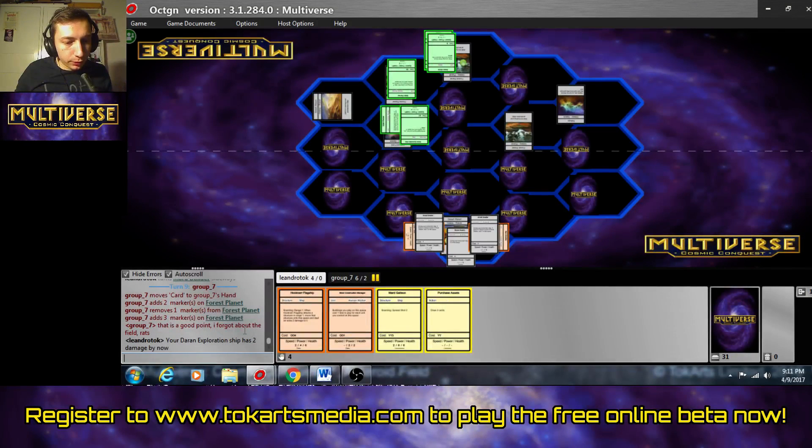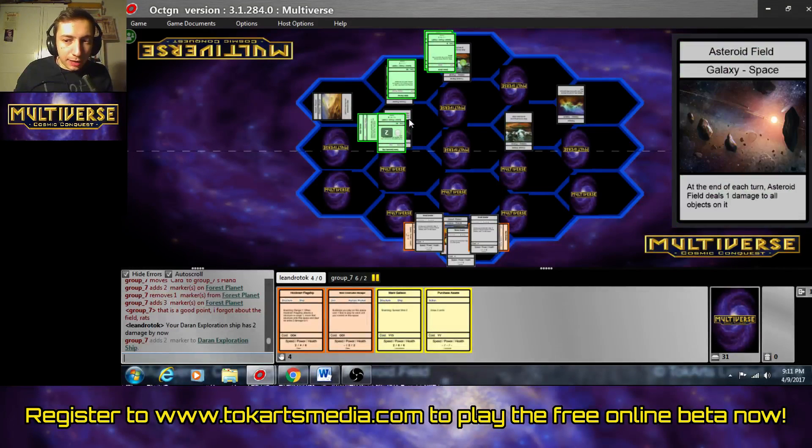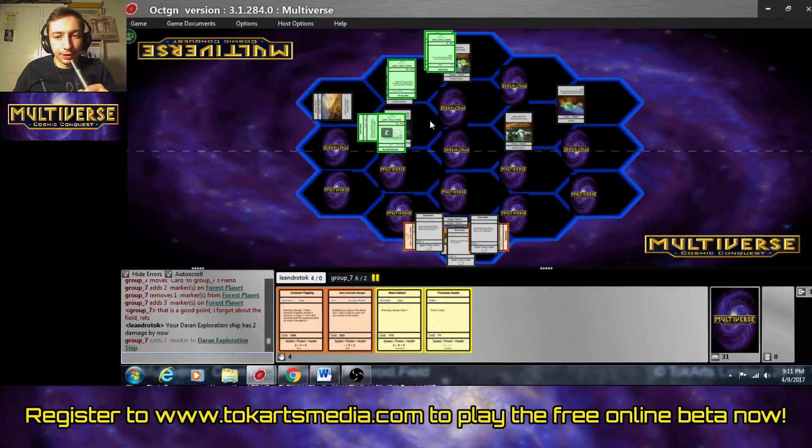Some players forget that the asteroid field deals damage at the end of each turn — not only at the end of your turn but your opponents' as well. And if you're playing with 5 players, this asteroid field gets really powerful. Unless, of course, you have a ship with shields, then it doesn't do anything.